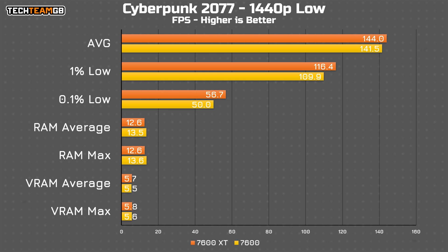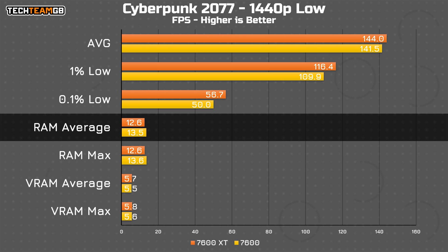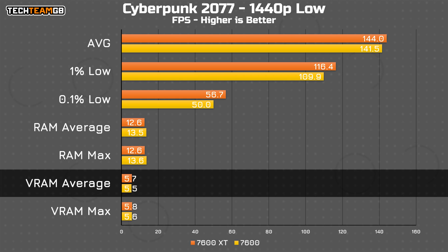Moving on to Cyberpunk — as we saw in the last video, there really wasn't much of a performance difference between the two cards, and unsurprisingly, with all of the same settings, that hasn't changed. What is interesting is, on low, the XT actually used less system RAM by a full gigabyte, both on average and at maximum. Despite that, the reported VRAM usage was only 5.5GB for the 7600, so it's hard to believe that higher RAM usage is from the VRAM spilling over.